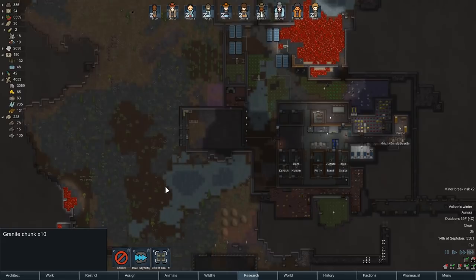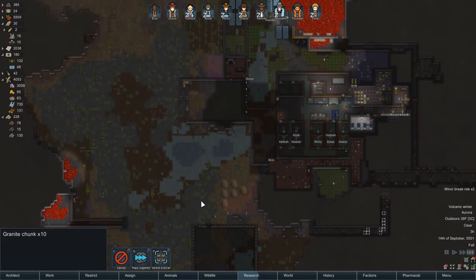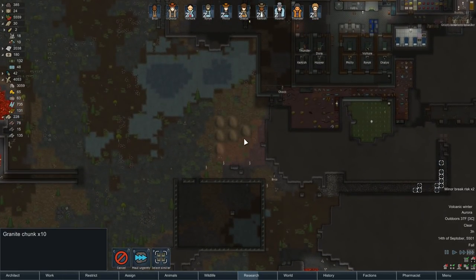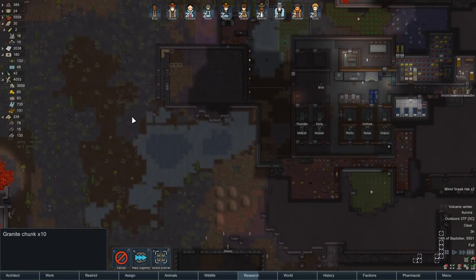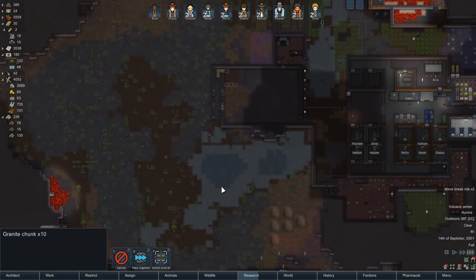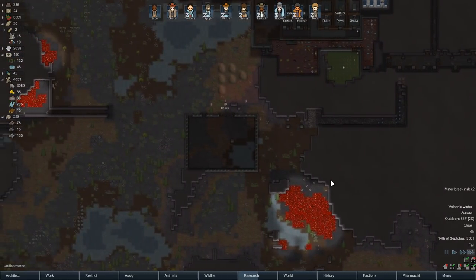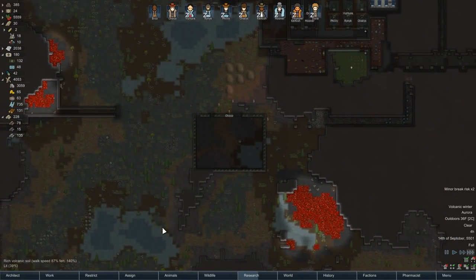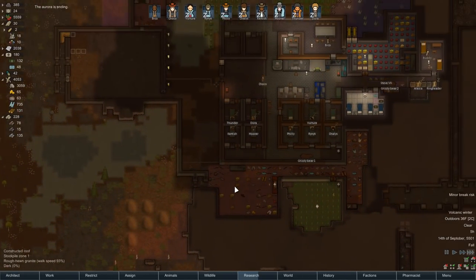Someone suggested I could use this as an incinerator, and I agree, that would be pretty funny. But I really like that I have these foothills of mass graves going — it's beautiful. I should put some more up here. People will be like 'wow' as they pause during their invasion. 'They have some nice hardscaping around here. I wonder what that's all about.' But it's full of corpses — it always is.